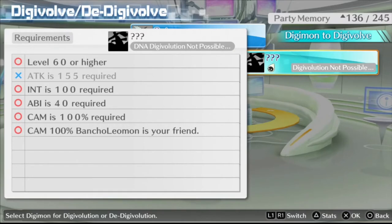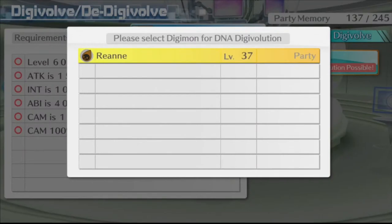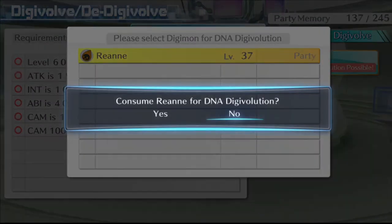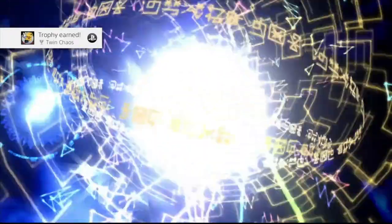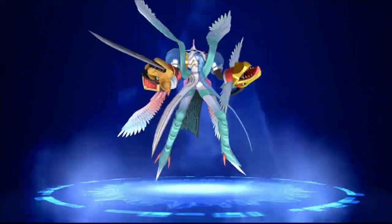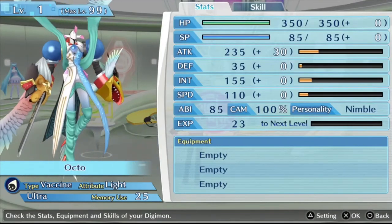So you need level 60, 155 Attack, BanchoLeomon, 40 ABI — everything's set here. Now that we have all the requirements for Chaosmon VA, you can see that all of them have red circles, so all we need to do now is Digivolve. We pick our other Digimon for the DNA Digivolution, and there we go — we got the trophy TwinChaos. What a cool looking Digimon, and it keeps the name of whichever one you chose first.